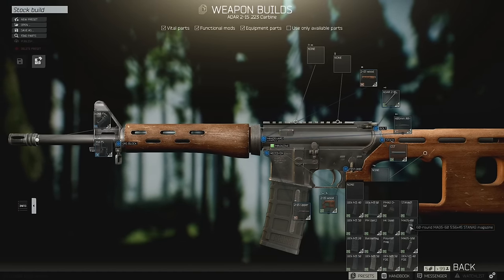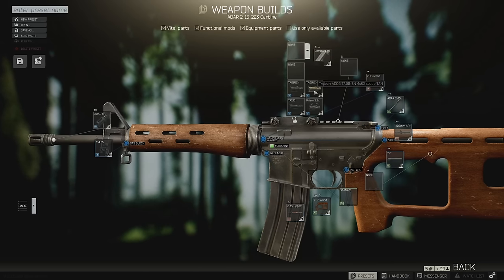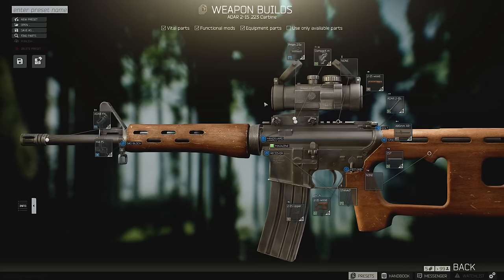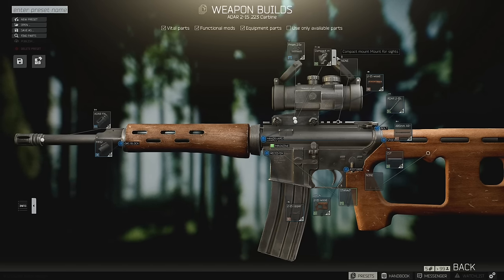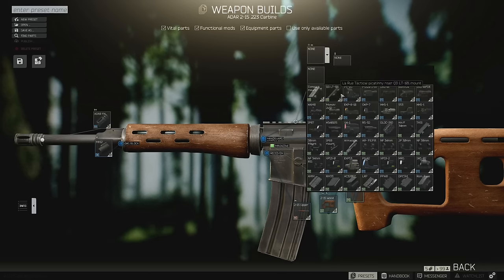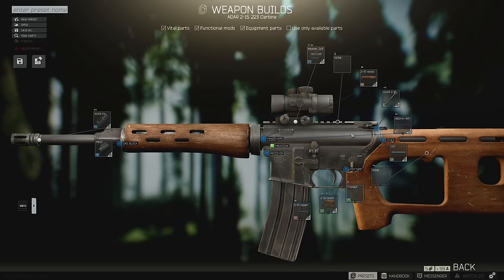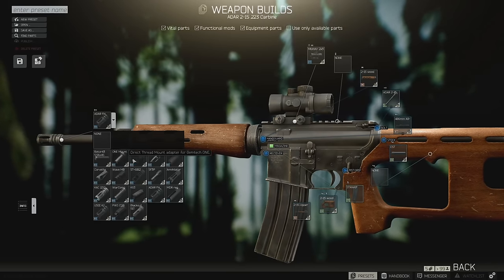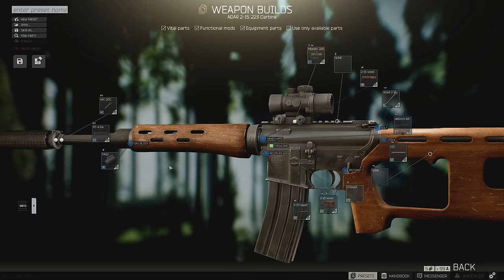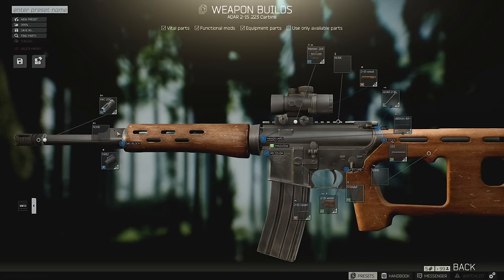The ADAR is really great because you don't have to do that many modifications to it. You can essentially leave it stock and put a red dot on it, or put a 2X on it for fairly cheap. You can even put the new 2X Monstrum Compact Prism Scope on the weapon if you get a new gas tube for it, both of which are not that expensive on the flea market. I recommend the Primary Arms Compact Prism Scope — it's available for reasonably cheap at 18,000 rubles and it's going to give you the range you need for most maps. If you don't like the prism scope, simply running a red dot and possibly finding a better optic like an Alcan scope in your raid isn't a bad option, or making a little bit of money and reinvesting into a better optic.